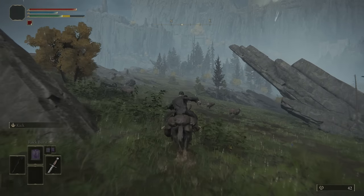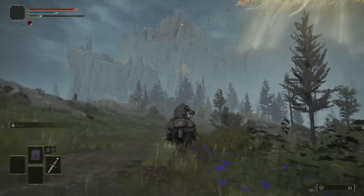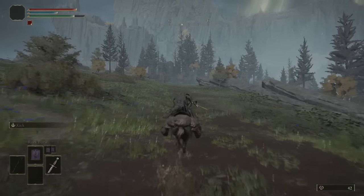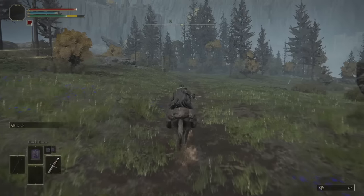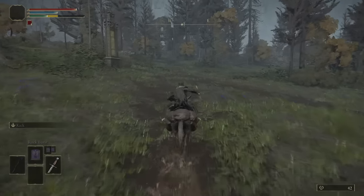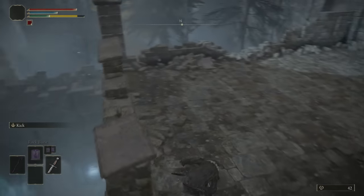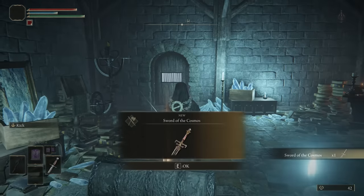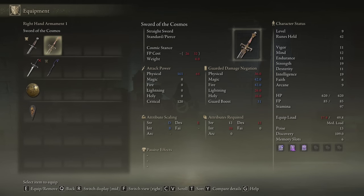Now that we've collected all our Memory Stones, Sacred Tears, and Golden Seeds, we're heading over to Caria Manor to grab the Sword of the Cosmos. If I had to guess it's probably in the sort of Night and Flame spot, so I'll check there immediately. It's been a long time since I've had to go grab a Sword of Night and Flame, but it should be in here.